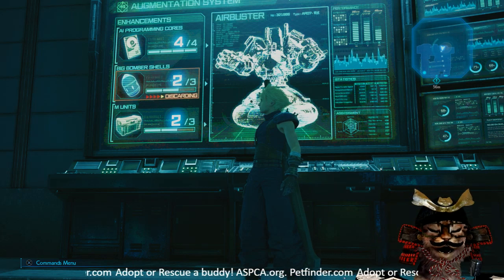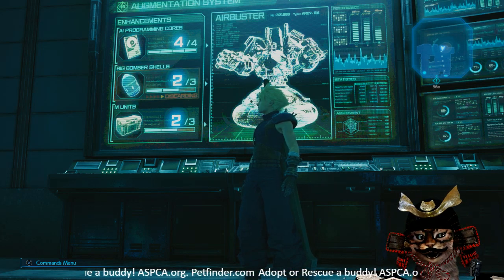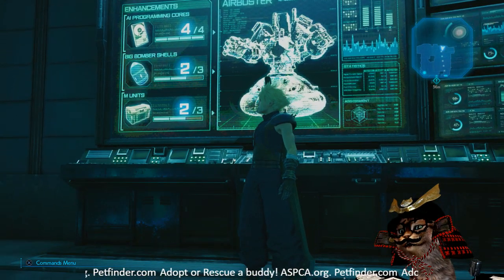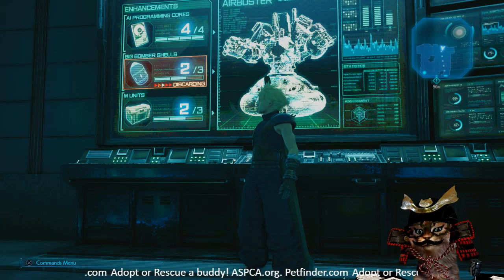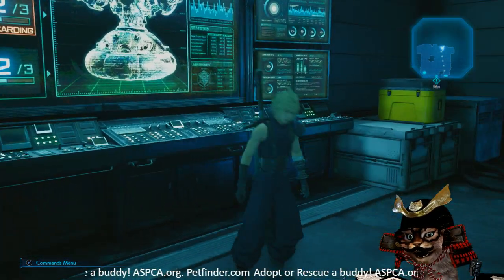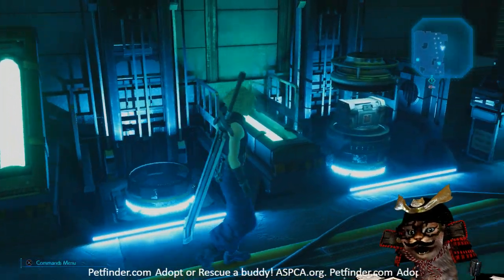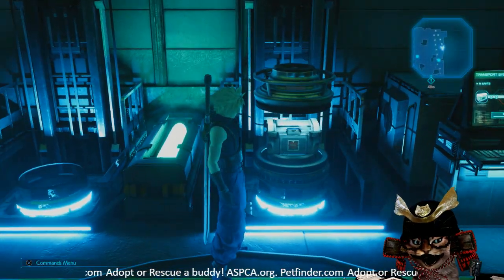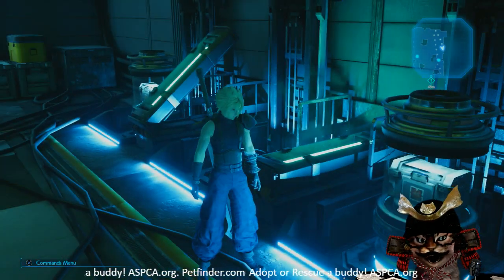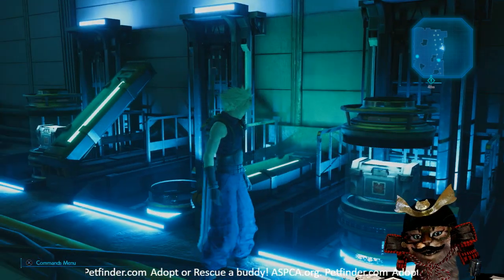However, if you are looking for a more challenging fight, you can go ahead and let him keep the big bomber shells and go with the AI programming cores or the M units. So the M units — if you get rid of these, they look like these boxes over here. It just states that these are a type of enhancement for it. So if you actually get rid of these, it just lowers his overall statistics.